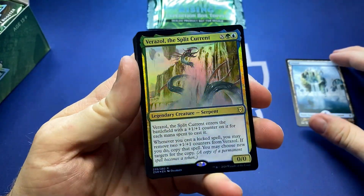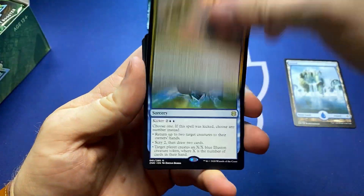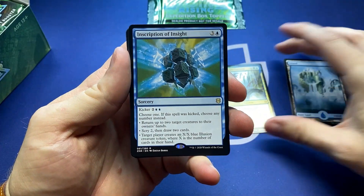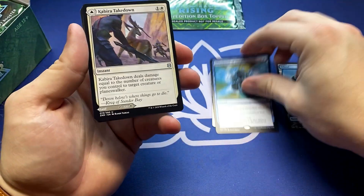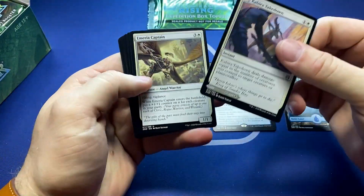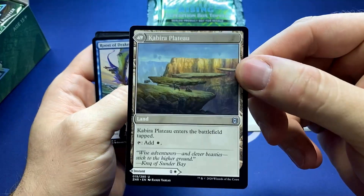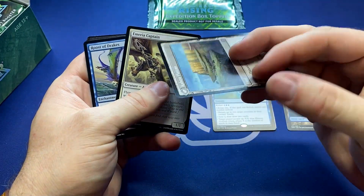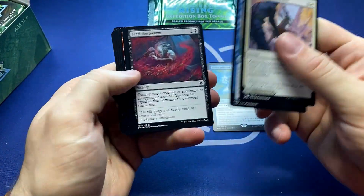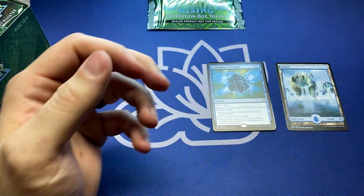A foil Varazole the Split Current — shiny rare right out the gates — and an Inscription of Insight. Excited to get into some of these kicker spells. We get the flip cards. If you're going to play a plains, I feel like you just play that within reason. You don't want too many of them, but I just see value. There's just a lot of value in having that.